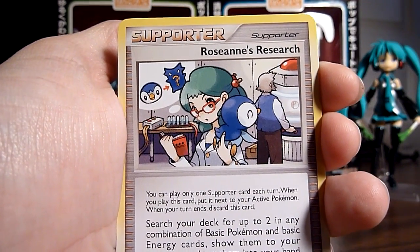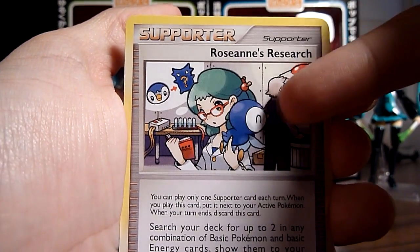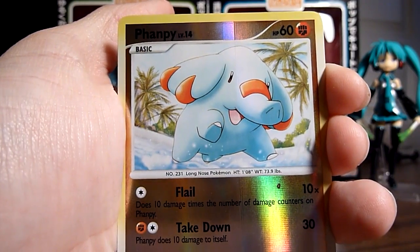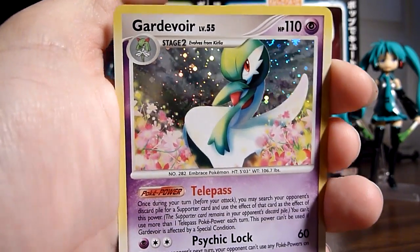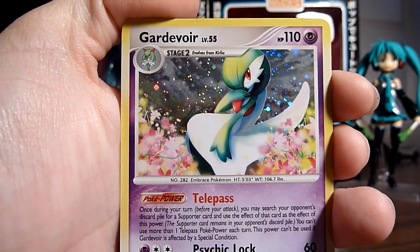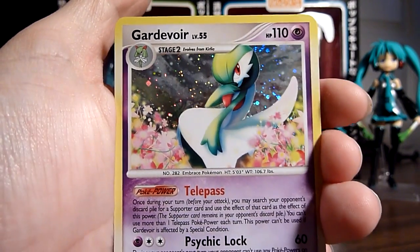Roseanne's Research — cool. That's a really happy Piplup. Reverse is a Froslass. And the Rare is a Gardevoir Holo — finally got a Holo! Always liked using this Pokemon in Ruby, Sapphire, and Emerald, so this is nice.